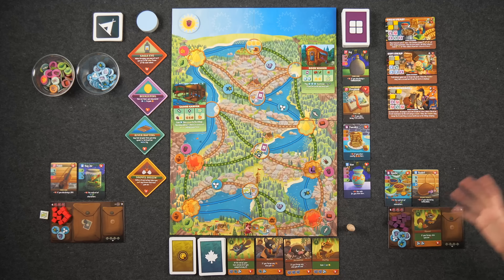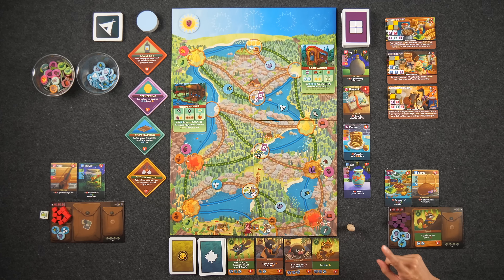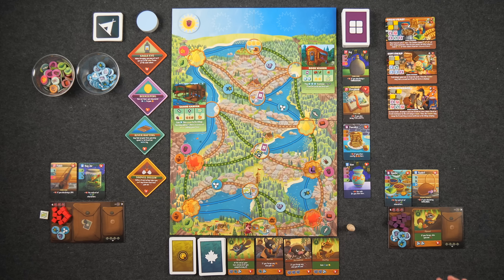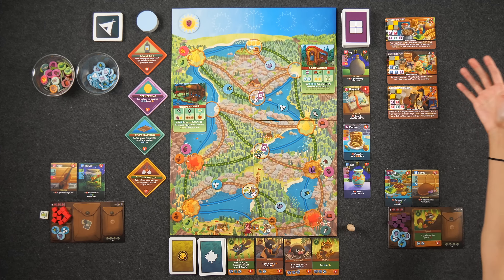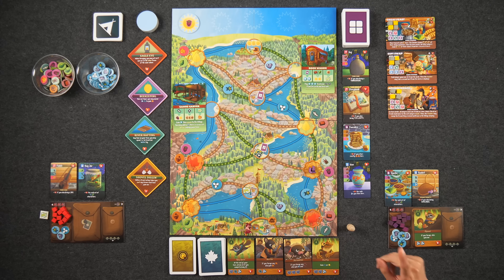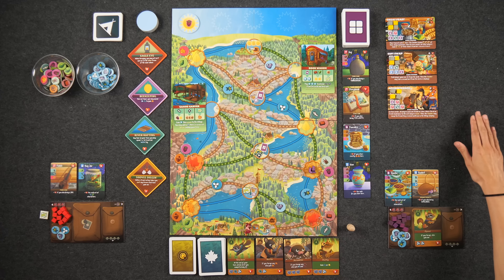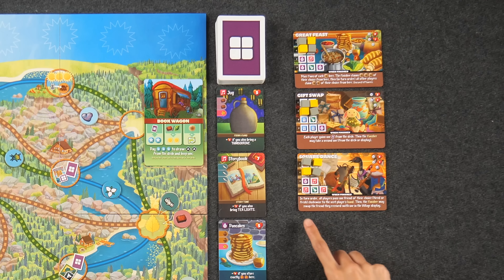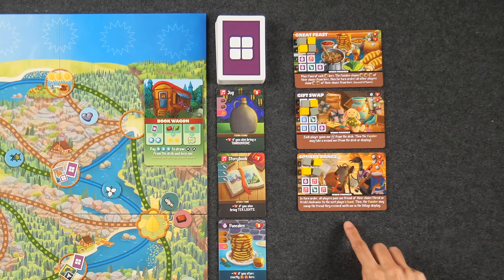These festivity cards represent the different types of activities at the spring festival — things like square dancing and a gift swap. At the end of the game each player scores one point for each marker they have on festivity cards. If you have the majority of markers or are tied for the most, you gain an additional three bonus points per festivity card; second most earns one additional point. When all spaces on a festivity card are completely filled, the event on the card is triggered and all players gain some benefit, with the player who placed the last marker getting an extra benefit.